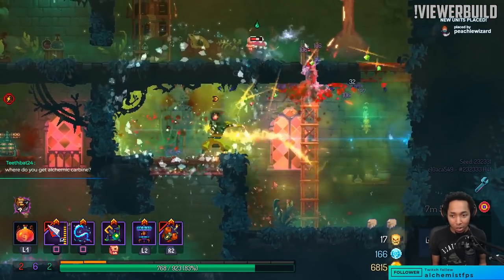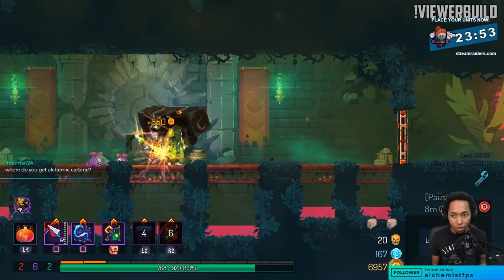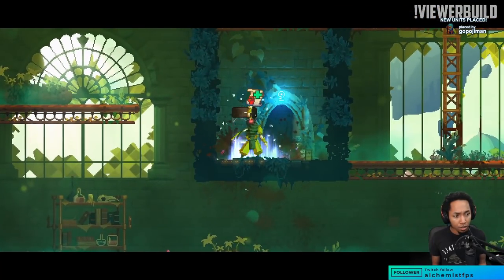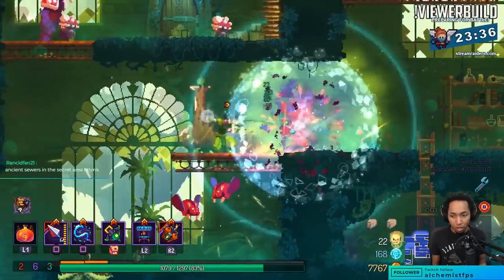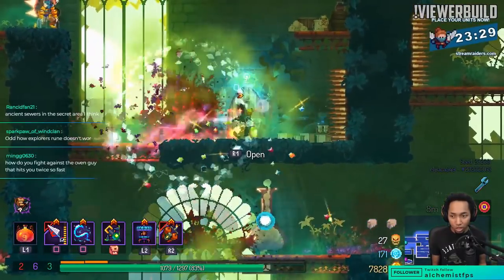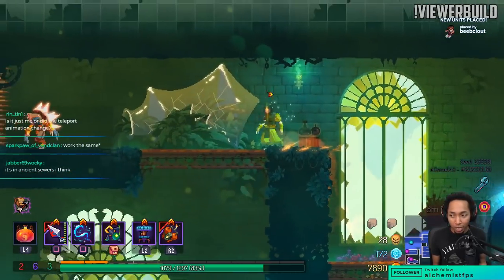You all get so many legendary items when I do viewer submissions. Where do you get alchemic carbine? That's in the transition room for toxic sewers, right? Can anyone fact check that for me? Arboretum is the best — only if you have a build to support it. Electric whip goes through mushroom boy's shielding — when they cover themselves to avoid the hit, electric whip still kills them. That's why I decided to come here.